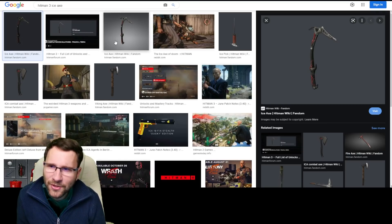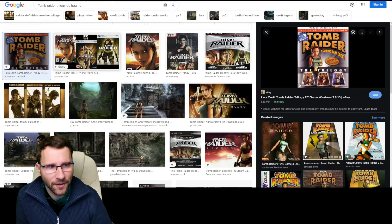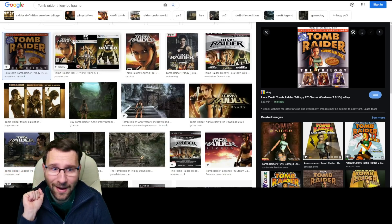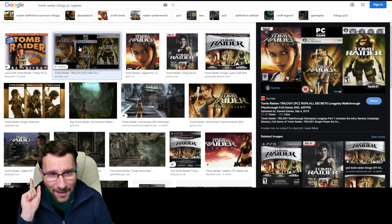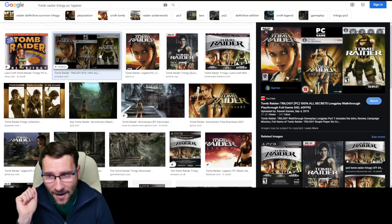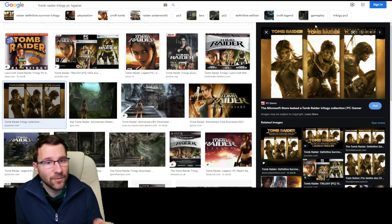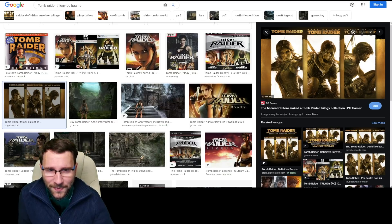Okay, if it's Tomb Raider trilogy, there are actually three trilogies. The very first original games — these are super old, hopefully not those. Then there are three games as a trilogy before the reboot: Tomb Raider Legend, Anniversary, and Underworld. And then after the reboot there is a trilogy that includes Tomb Raider, Rise of the Tomb Raider, and Shadow of the Tomb Raider.